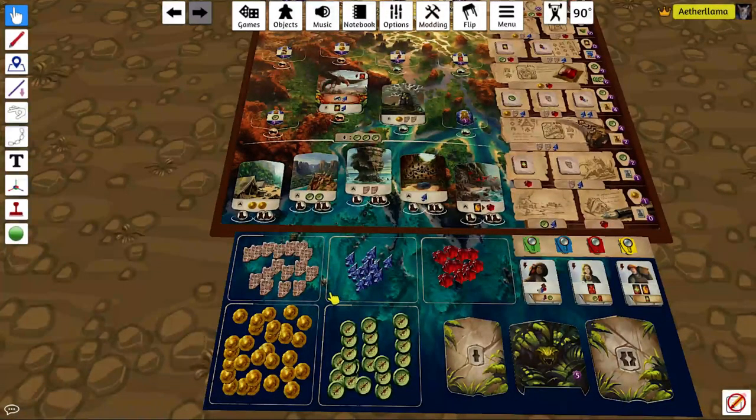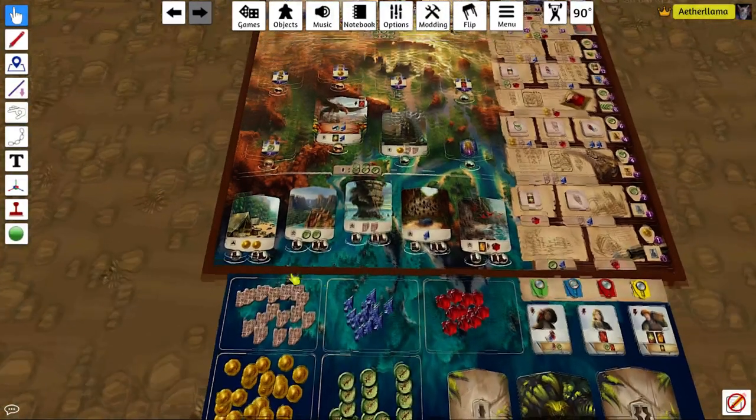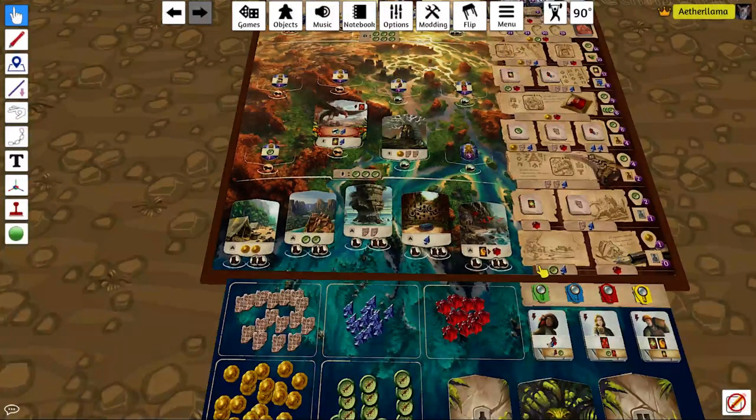First, we need to understand how much the different resources are worth. Gold, explorer, and tablets are each worth one. Arrowheads are worth two, and gems are worth three. Whether you look at the campsites or the research costs, the monsters or the exploration sites, these values are going to be consistent, and the game was balanced with these values in mind.